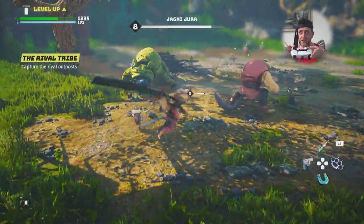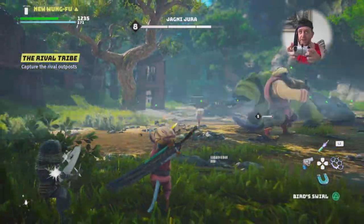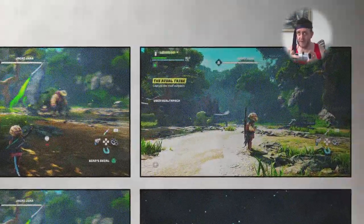To do praying mantis, you do a double jump, and then when you're in the air, press your shoot button for your gun. And that's praying mantis.